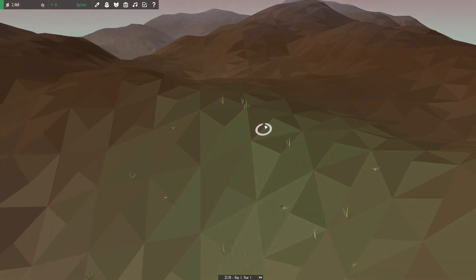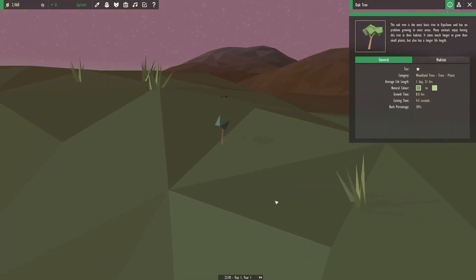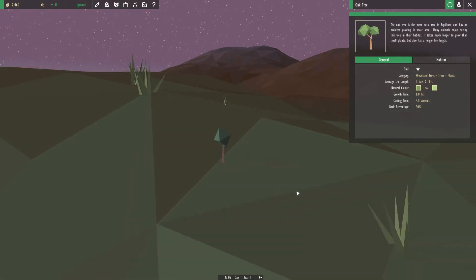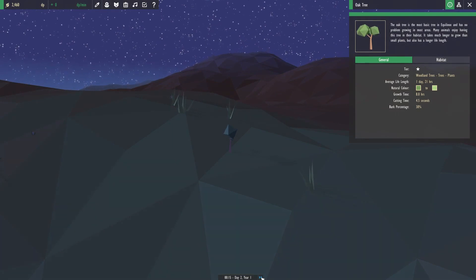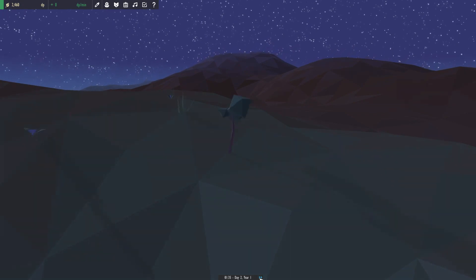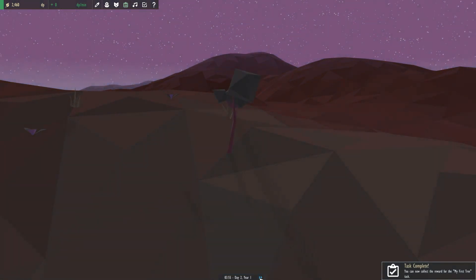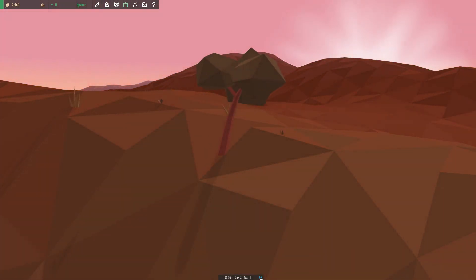And then we'll contemplate what an oak tree wants out of life. The oak tree is the most basic tree in Equinox and has no problem growing in most areas. Many animals enjoy having this tree in their habitat. It takes much longer to grow than small plants, but also has a longer life span. Look at that! And it only lives for like a day and 21 hours in this game. Oh my gosh, look at how peaceful that is. I love watching it — the stars going by overhead, the little tree growing and growing. Apparently it's at 50% now. The dawn rising, the grass and daisies dying off and coming back.